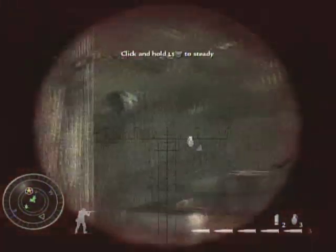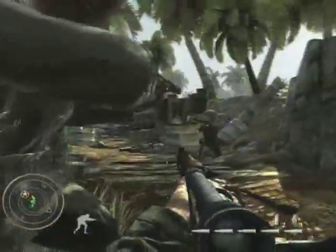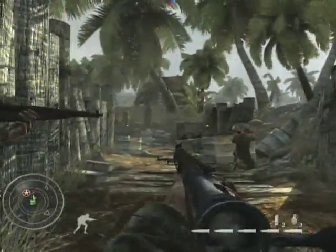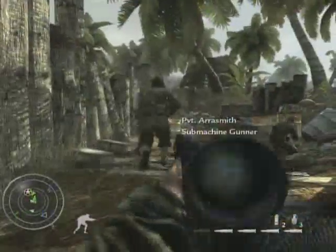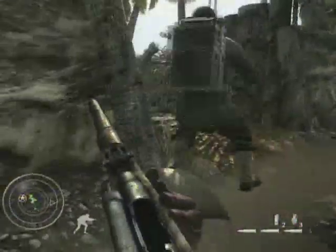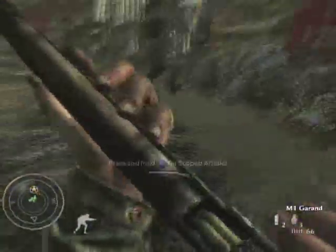You can throw grenades, and they can be really effective because you're in these trenches where everything is close quarters. When the enemy resistance is weak, you're gonna wanna move up to the barrels that are kinda on the left when you look down the trench.